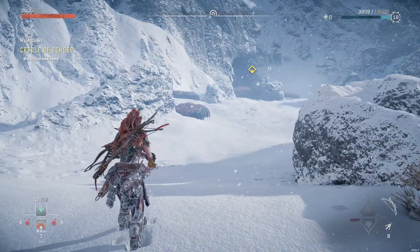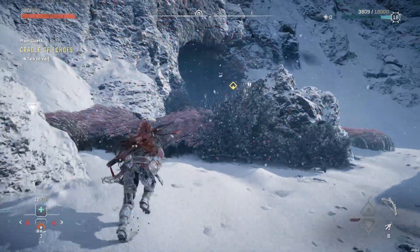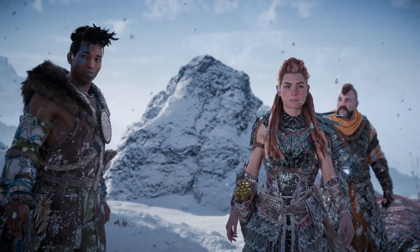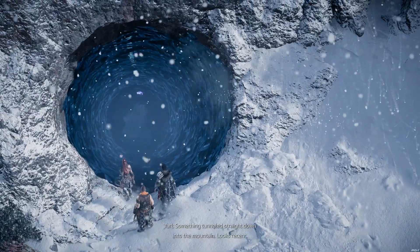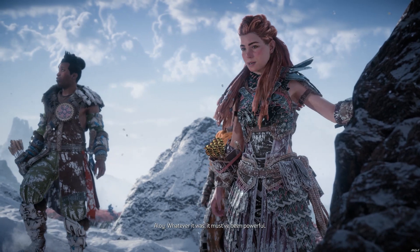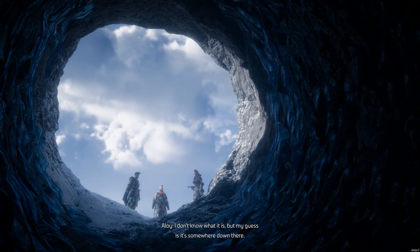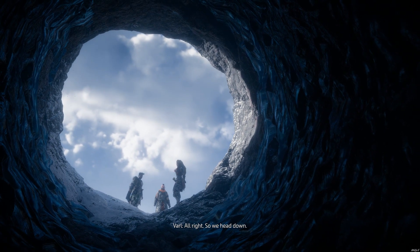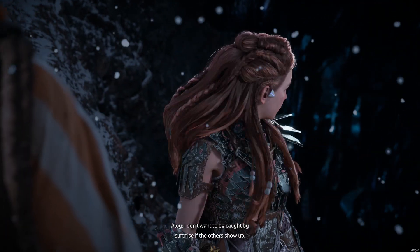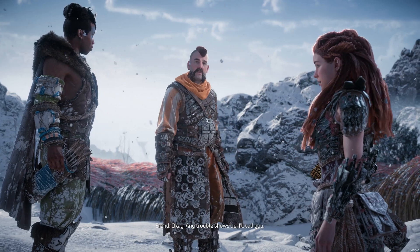Come on, let's go talk to Vol. Where the heck did Vol go? He just ran off. Oh, he went to check out the coordinates. That's a long way down — something tunneled straight down into the mountain, looks recent. Whatever it was, it must have been powerful. That Zenith the Rebels killed was looking for something called the asset. I don't know what it is, but my guess is it's somewhere down there. Alright, so we head down. Erend, stay here and stand watch — that Zenith isn't the only one of its kind. I don't want to be caught by surprise if the others show up. Contact us by focus if you see anything.